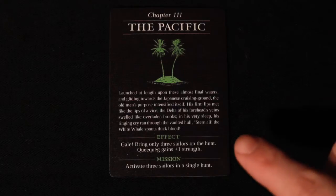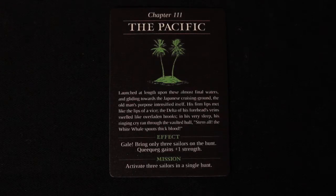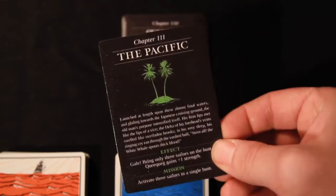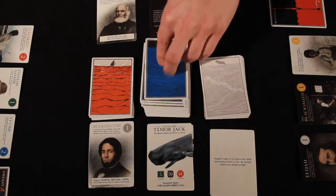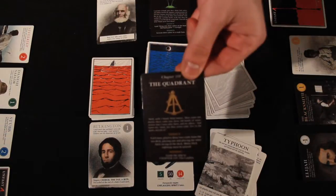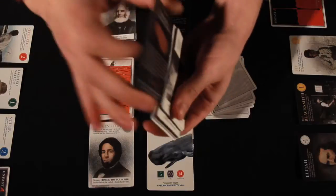Every chapter card has an effect which changes the conditions of the game until the next chapter is drawn. Some chapters also have a mission. If a player can complete the mission while that chapter is in effect, that player receives an immediate bonus of 50 barrels of oil, or 5 wooden oil tokens. If you draw a chapter during your turn, simply place it over the last chapter and read the new chapter's information out loud. Chapter effects are not cumulative. If a player draws a Moby Dick card before the agreed upon number of chapters have been drawn, set it aside face-up and keep drawing until the next chapter is pulled, then shuffle all skipped cards including the Moby Dick card back into the sea deck.